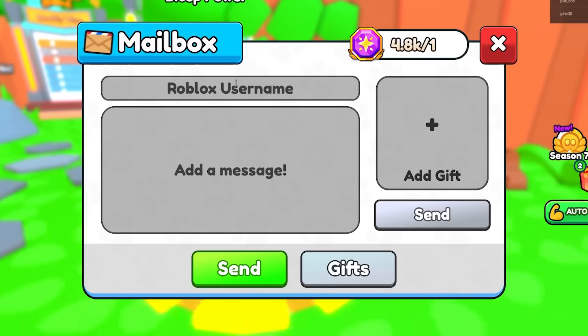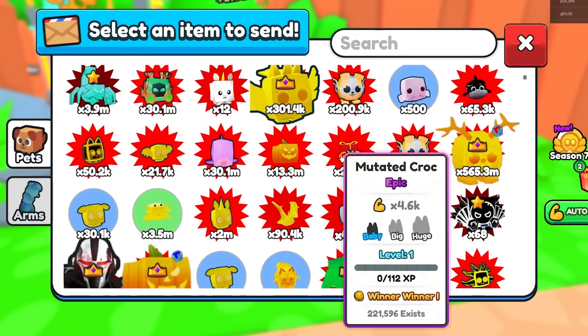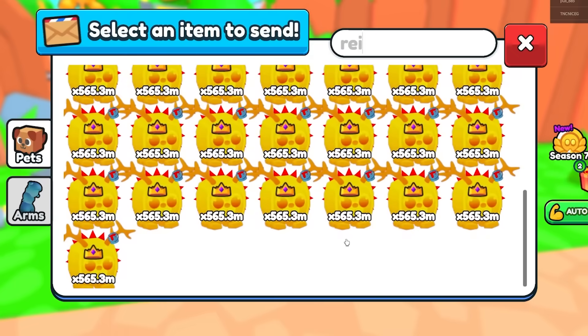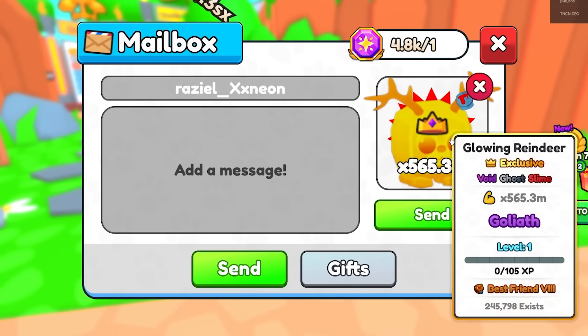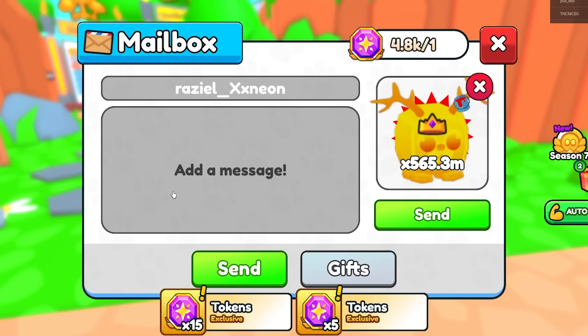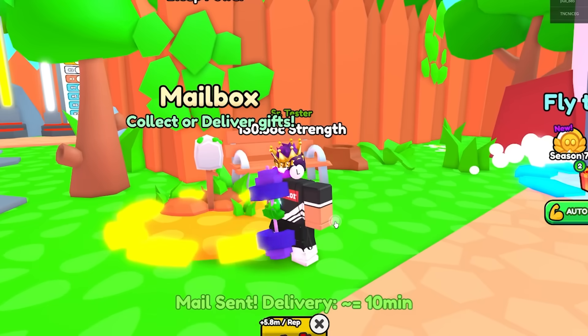This is the winner from my previous video. If you guys want anything crazy — crazy stat pods, crazy arms, or anything like that — just make sure you like, subscribe, and comment down below your Roblox username, and I got you guys. This is Glowing Reindeer. It has really good stats, and the main reason I'm giving this is because it has a really good enchant, which is the Best Run enchant. On top of that, if you level this thing up, it'll be even more OP.